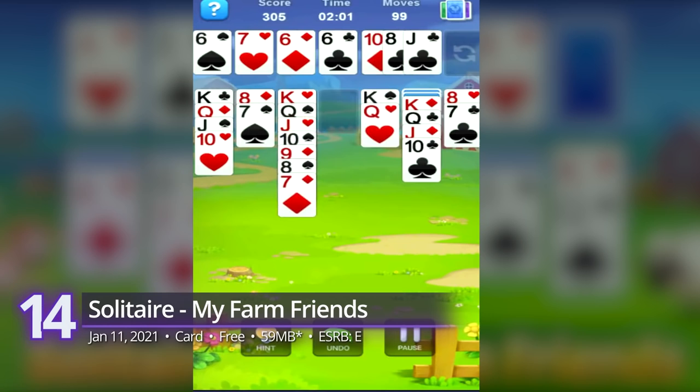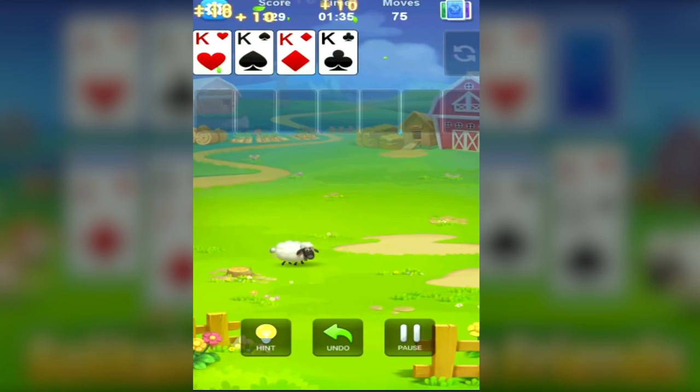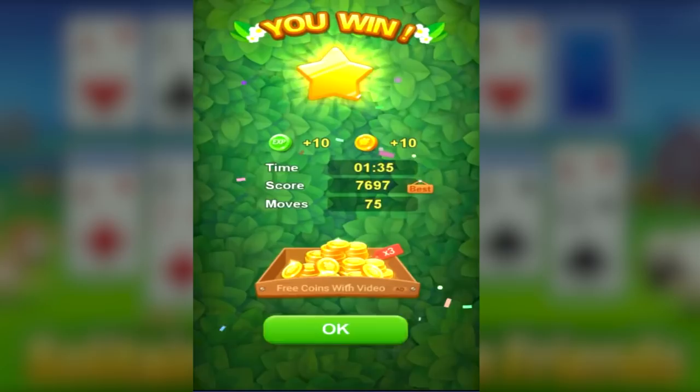14th: Solitaire My Farm Friends. This free Android game is pretty much what it says it is — a solitaire game with an unlikely blend of farm life. Play with your newly befriended animal friends and enjoy hours of classic solitaire fun. Create your empire of barnyard buddies, all while enjoying a card game that requires concentration and skill. A GamerScore of 9.37.